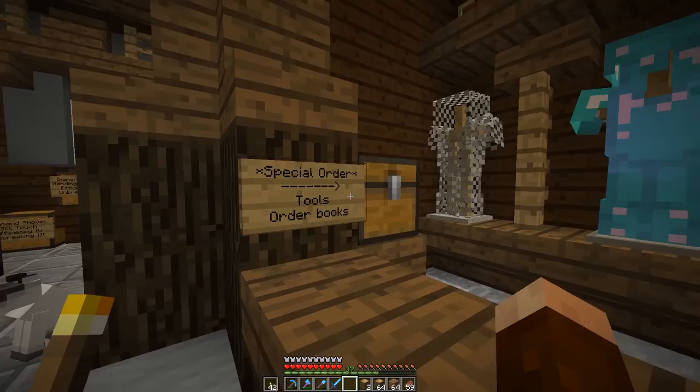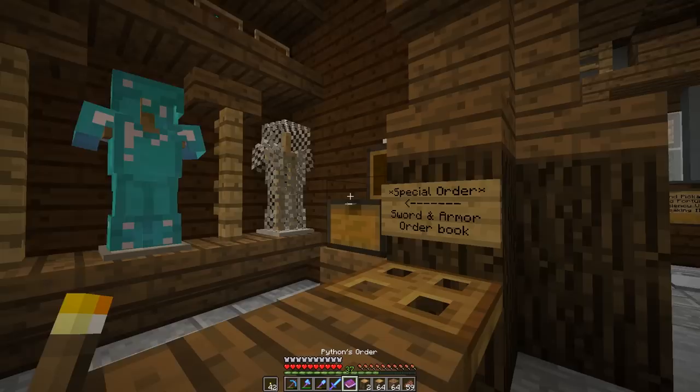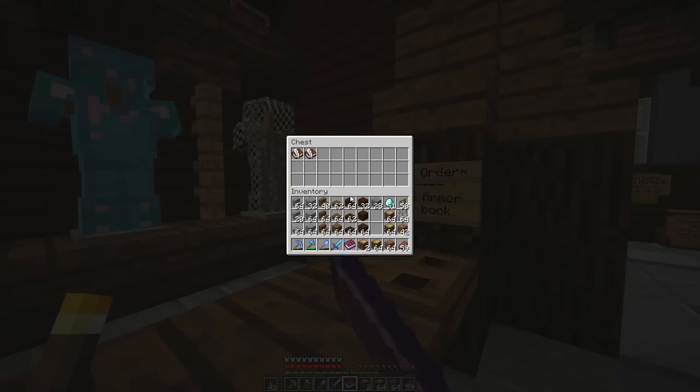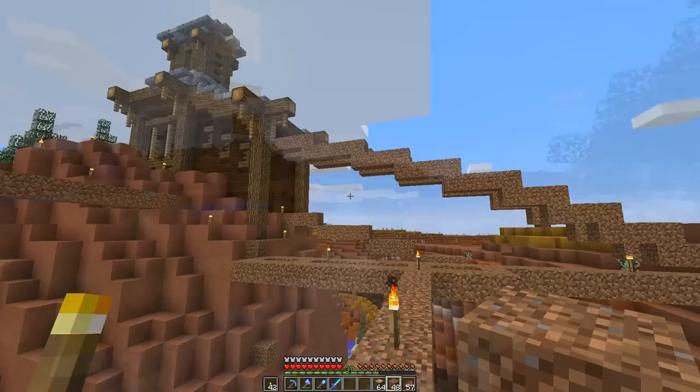Let me check the special order box. Oh hello — Python, it looks like you left me something. Python's order: all diamond armor, one of each enchantment — Projectile Protection, Fire Protection, Blast Protection, regular Protection, Respiration on the helmet, and all those good things. So just a standard super suit of armor. Python, we're going to work on that. Thank you so much for the order!